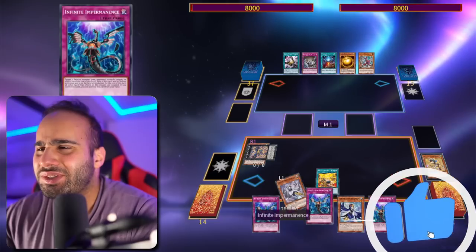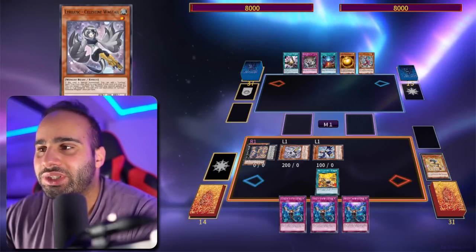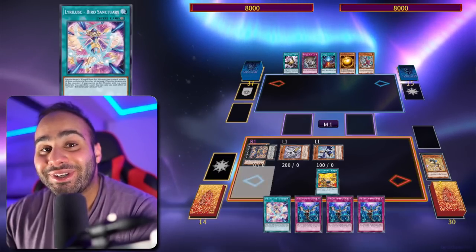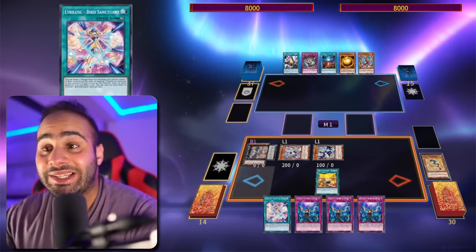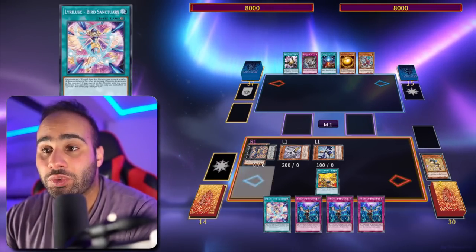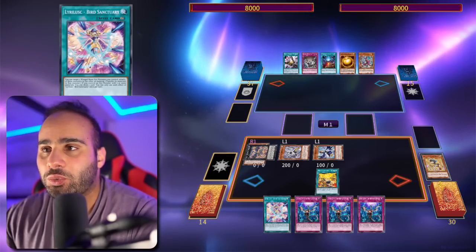I'm going to be searching for Celeste Whacktail, and special summon both with the effect of Sapphire Swallow. Use the effect of Celeste Whacktail to search Bird Sanctuary — a continuous spell card that reads: you can target two Winged Beast Xyz monsters you control, attach one of those monsters to the other as materials, transfer its materials to that monster, and if you control an Xyz monster with three or more materials, you can draw one card. You can only use each effect once per turn.